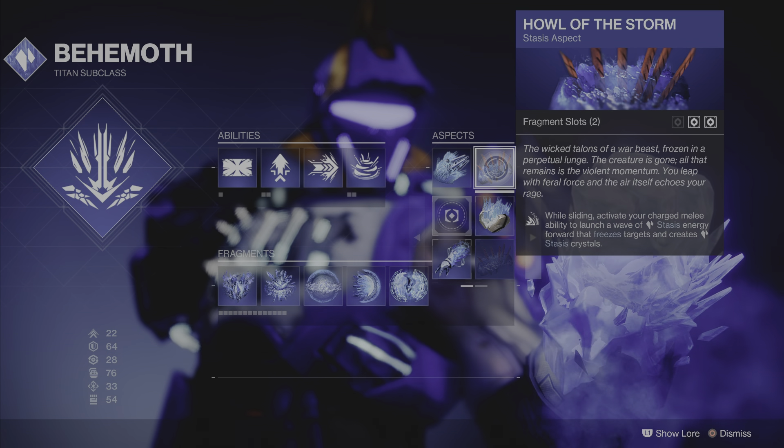My exotic piece is Heart of Inmost Light — a very good exotic that I don't know why people don't use. Using abilities — grenades, melees, and barricades — is what we do in this build. You throw a grenade, do a melee, then build a barricade. As soon as you build a barricade, your grenades are full again and your melee is full again. The barricade is still there, then you do a second barricade. There are two barricades in the game and then you've got grenades and melee again.